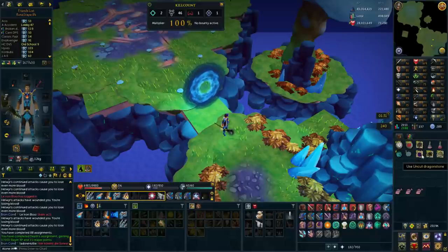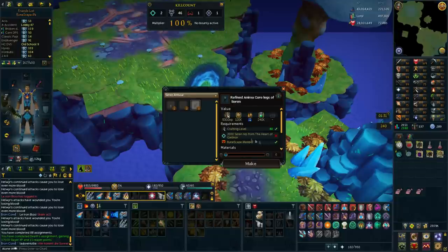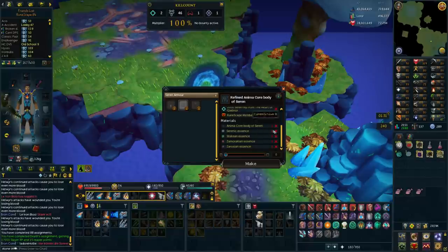This is all the loot I got: magic logs, coal, dragonstones, runeite ore, and I also got one sirenic essence. If I have two of each I can upgrade one of these items - I don't actually have the magic one I think.